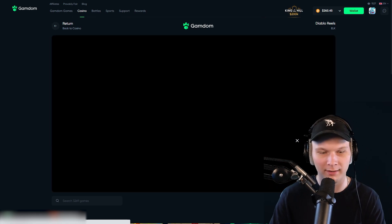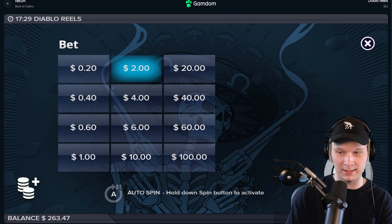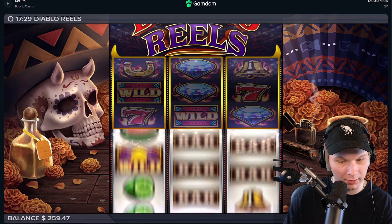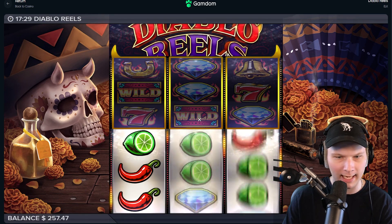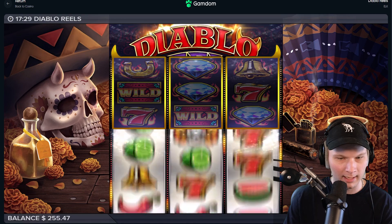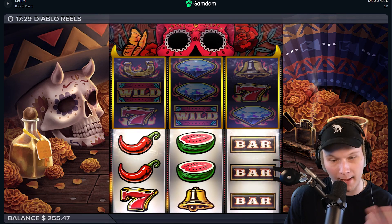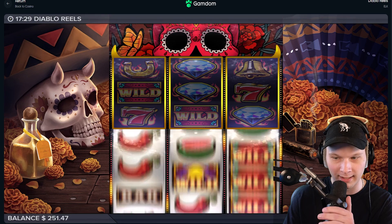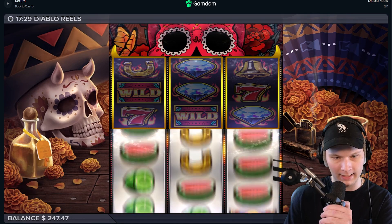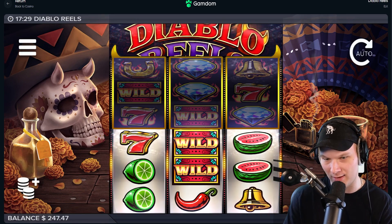This seems like another one of those slots. We'll do two dollar spins — it doesn't seem like it has bonus buys either. It is Elk though. How is that not a hit? I guess it pays in straight lines or something. Can I expand the reels? I think you have to get something special for that. Three bonus symbols gets you into the bonus like normal slots, but it doesn't seem easy to hit.